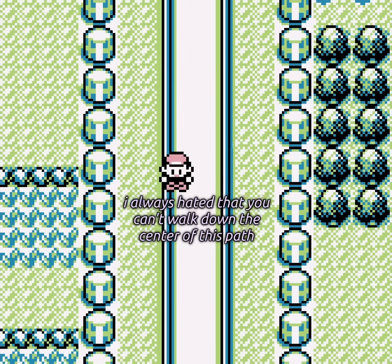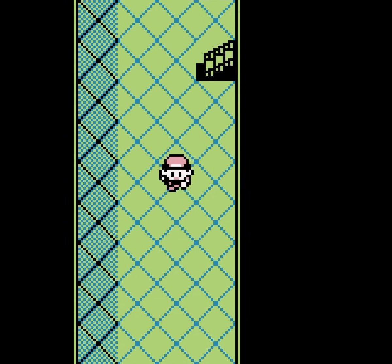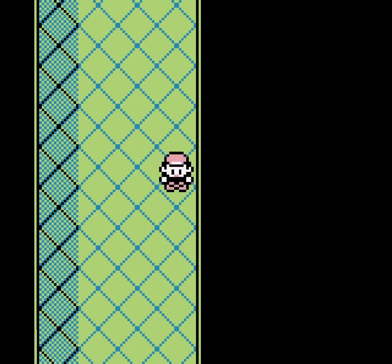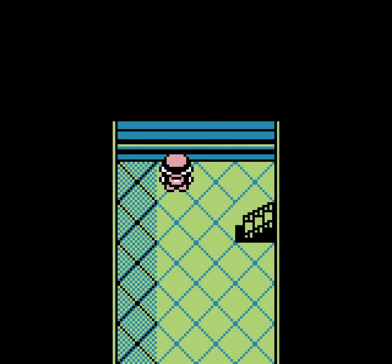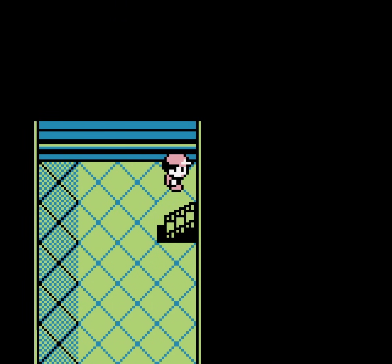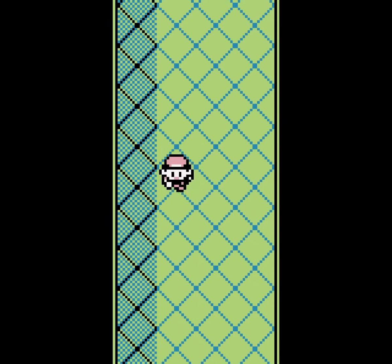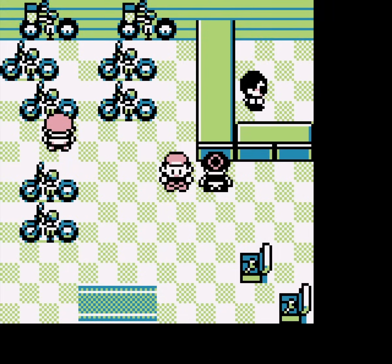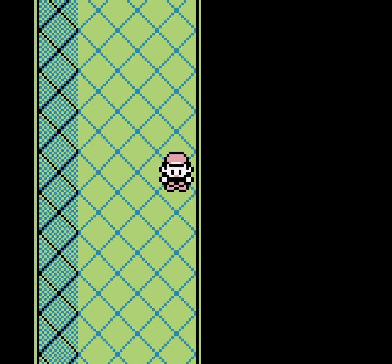Leaving Bill's house and Cerulean City, you have to take the Underground Path to reach the next town. Underground Path is an apt description — it's underground, and it's a path. Nothing more, nothing less. No trainers, no items, just nothing. This path is just 10 or so seconds of straight up walking. If I were designing a place like this in a game, I'd try to throw something in here to make it more interesting — some signs, some NPCs talking to each other. But this is as plain as it gets. It's surprisingly real in a way — sometimes in real life you come across bland or boring areas.